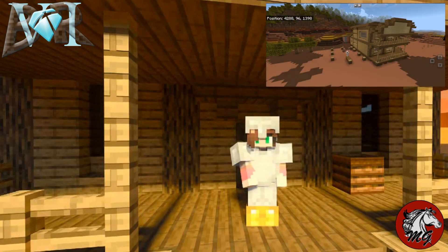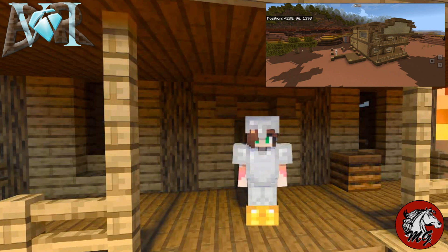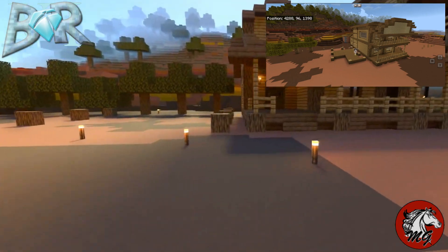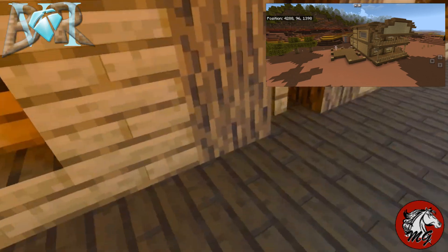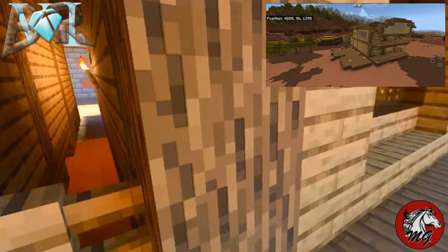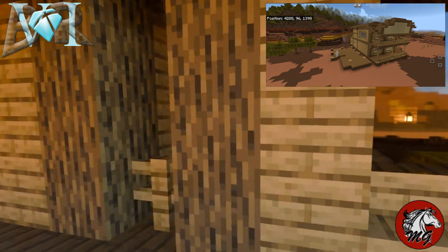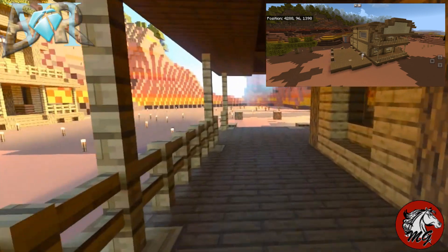Hi guys and welcome back to another episode of BrokeRock. So I've worked on and built the next building, which is the general store. I put that right over here. I have not done anything on the inside yet. I went ahead and connected the pathway so you can walk straight from one to the other, and I blocked off this little area. I put a torch in there because I don't want anything spawning in there. So here's the general store.